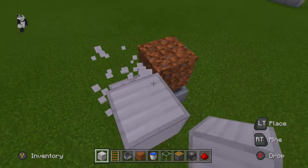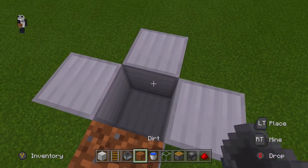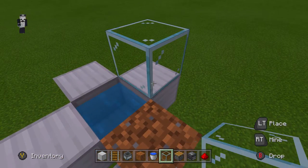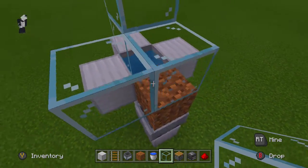Coming around to the backside, place iron just like this and we're going to make a little container for the water to sit in. I'm destroying all the blocks that you do not need. Place water just like that, then place some glass blocks right here, four high above the water, and then do the same thing all around the dirt like this.